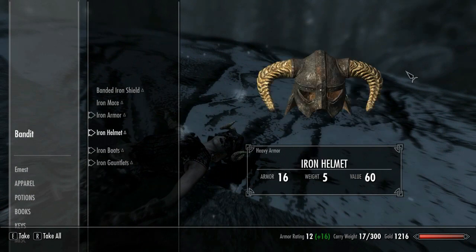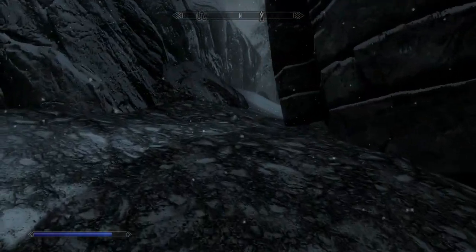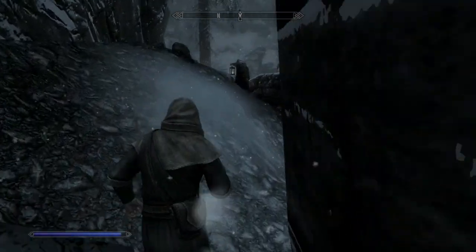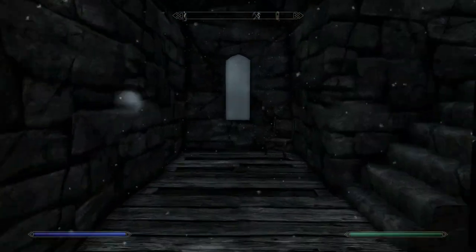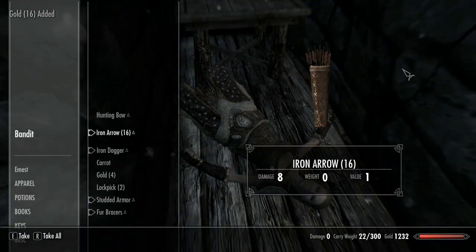Gold lockpick, helmet — the helmet was the only thing of value I think. If you guys recall, I have a 10 to 1 gold-to-weight ratio strategy going on when I loot bodies.